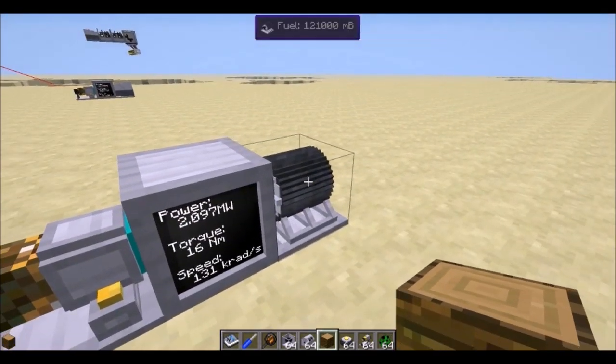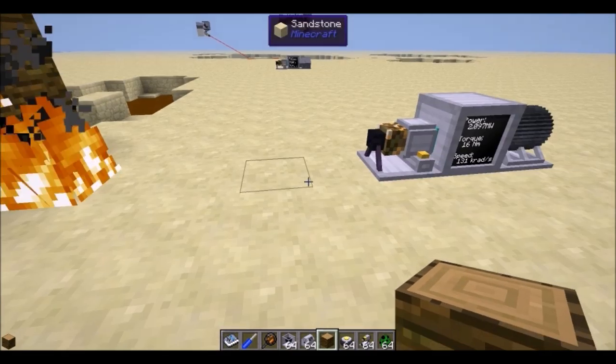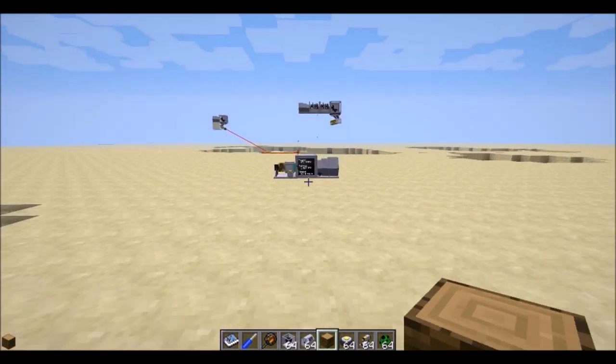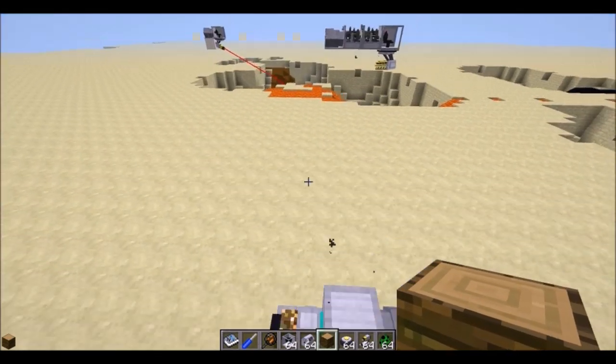Heat ray with a micro turbine only reaches up to a short range but will set any flammable blocks on fire, including any entities. Give it a gas turbine and the range is basically infinite.